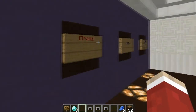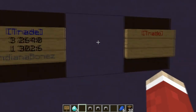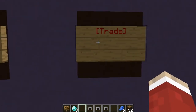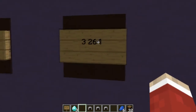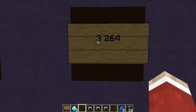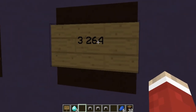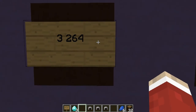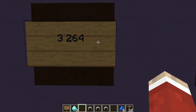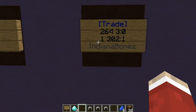Bear in mind all these signs I'm showing you are actually going to be on one single sign — I'm just showing you step by step what to put on each line. On the first line, you put bracket trade bracket, because it's a trade sign. On the second line, you put the item you're wanting — in my case it's three diamonds, and 264 is the item ID number for diamonds, which you can see if you open your inventory and hover over the item.